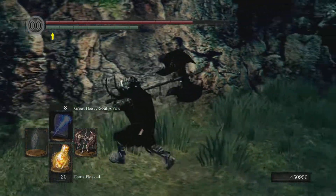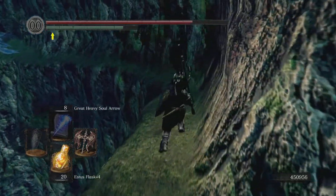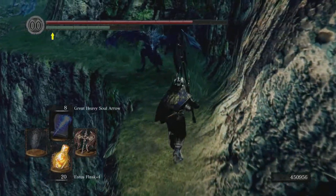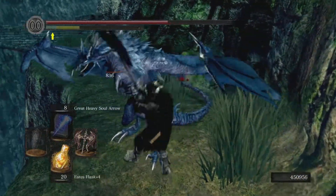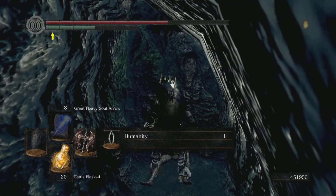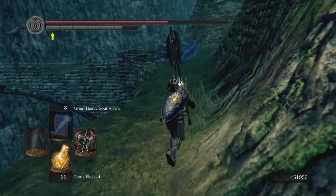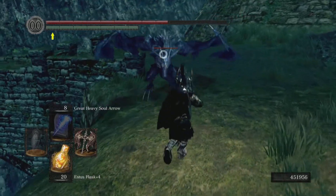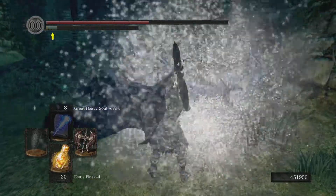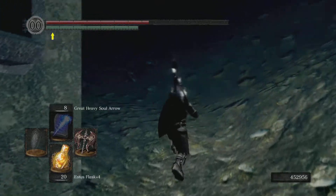Coming all the way over here, we have the entrance to where we fought the Four Kings. There are a lot of these lightning drakes, which are kind of cool but can be a little bit of a pain as an enemy. Three hits and they're down, so not too much to worry about. And here we have a humanity — how dare you.